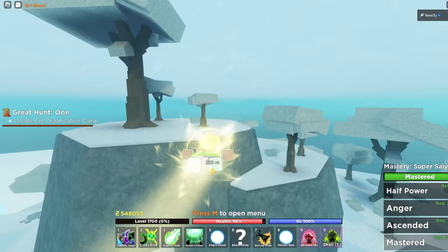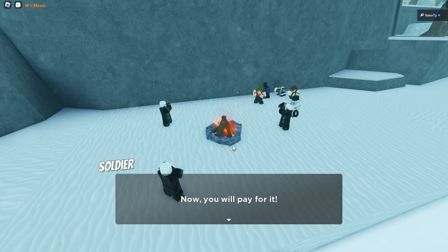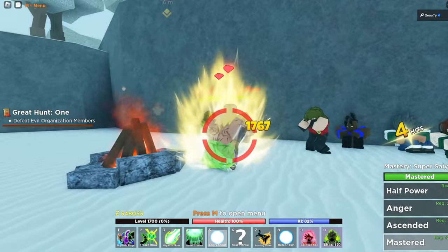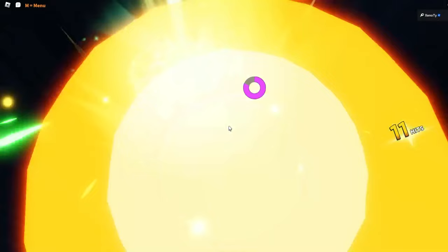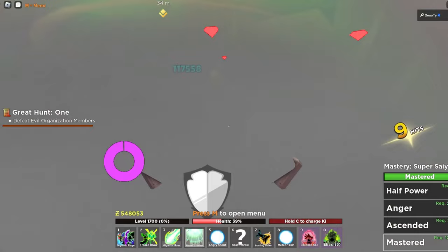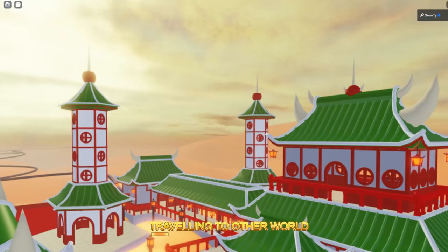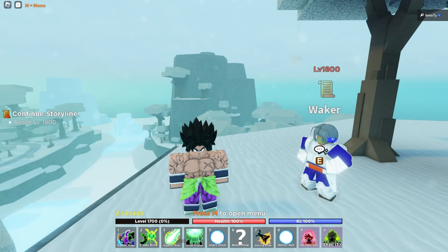We buff up and confront them. They say: 'You made a terrible mistake sliding with the Grand Patrol — now you'll pay for it.' I reply: 'Stop screaming. I will throw you under the ice if I have to.' We engage with Gigantic moves and take them all down. Now that we defeated those thugs, we've got to reach level 1800. Right now we're only level 1700, so we need to do this quest for XP.